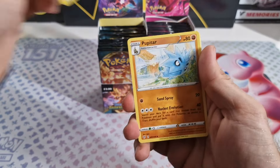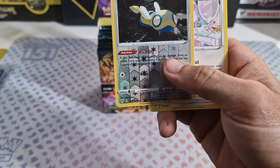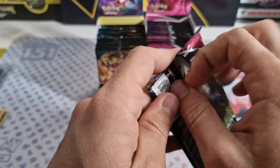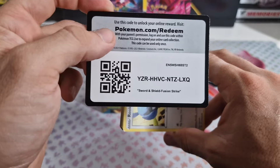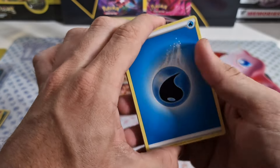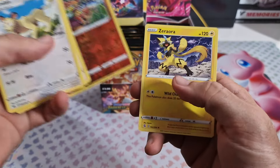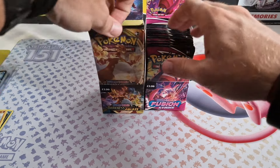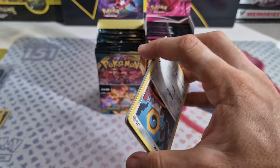First pack from Darkness of Blaze: reverse holo Dunsparce and a regular rare Delcatty — nothing special. Fusion Strike has a lot more potential, which is why I believe it will easily win today. Even though Fusion Strike has some of the worst pull rates in Sword and Shield, at least there are some good cards in it. Fusion Strike pack: Simisage reverse and a regular rare Zeraora. Nothing in the first packs from either set.